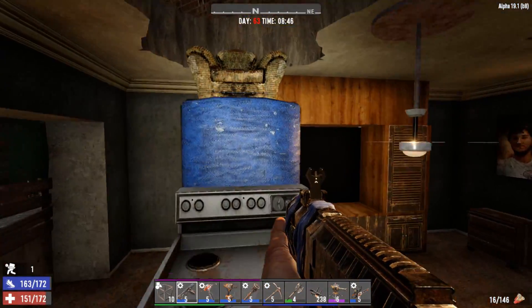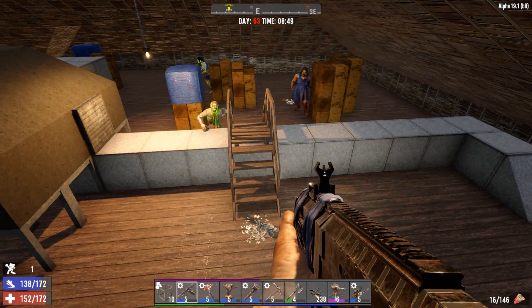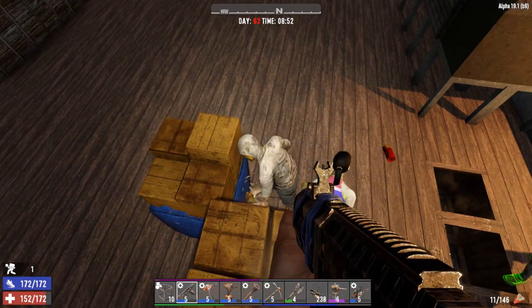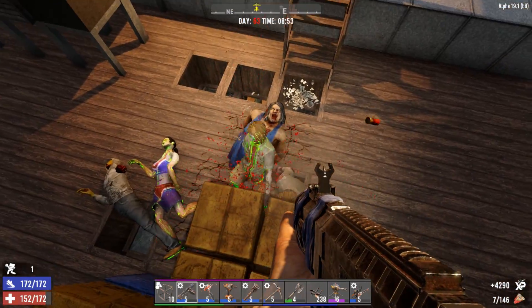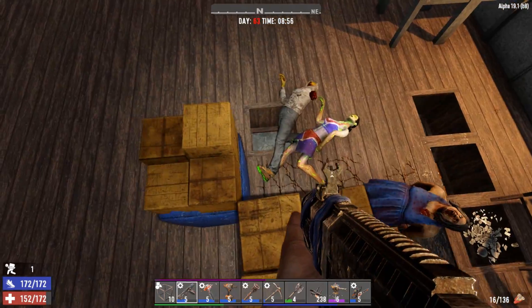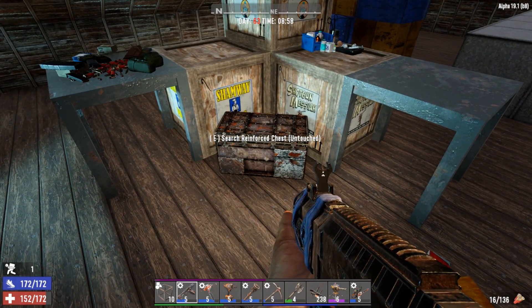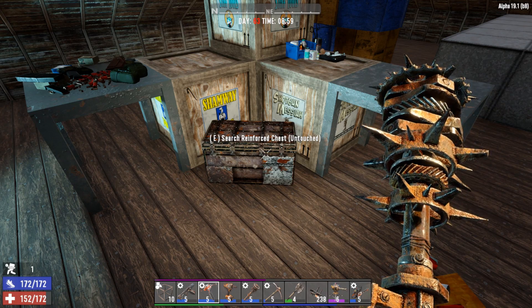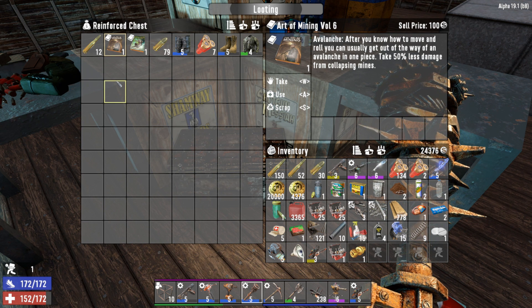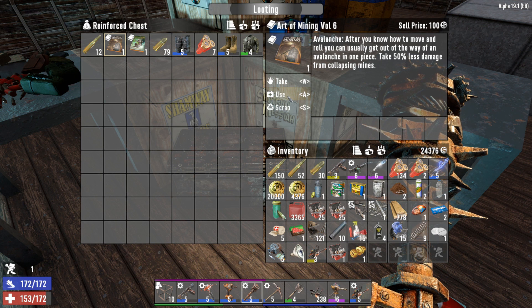Looks like there's a ladder upstairs — or a makeshift bunch of random crap to get upstairs. Let's get on top and blast some ass. She's not down but there's definitely some holes in the floor now. These guys are gonna go through the floor. Shotgun shells go right through frames, so we're good. Oh my god, look at this stash right here — this is where it's at! Just busting your way quickly through POIs and getting that loot. Art of Mining Volume 6: take 50% less damage from collapsing mines.